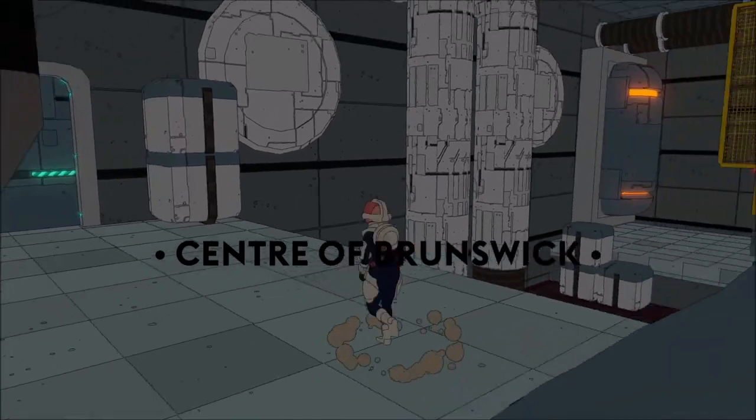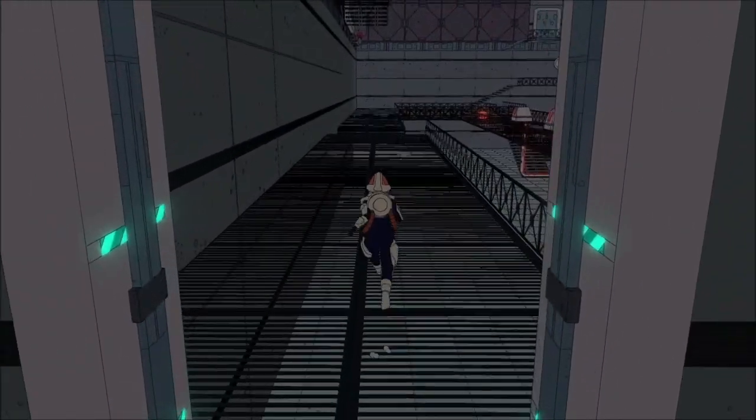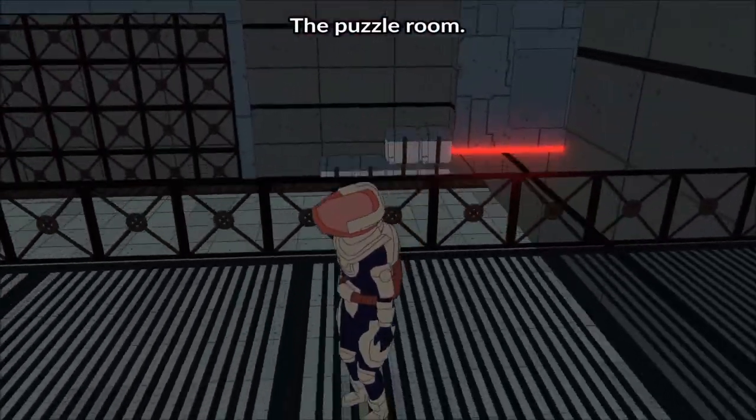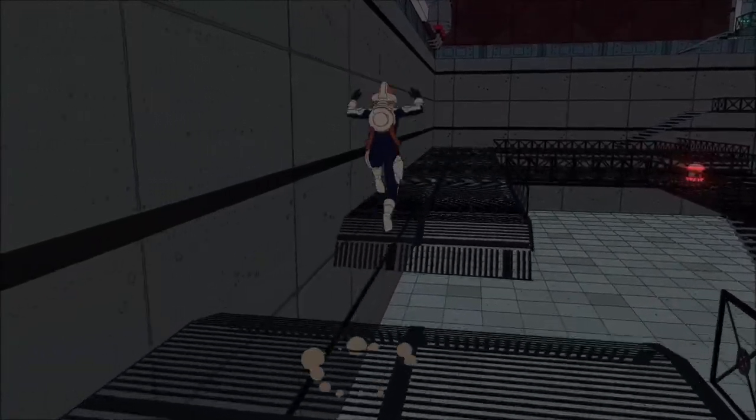So make your way to this top platform and then just proceed through the door. And you are in the big puzzle room of the ship. You have a lot of power stations in here, but you only have one battery.